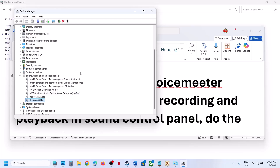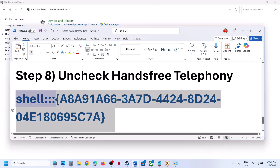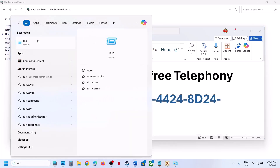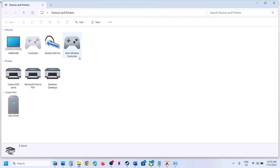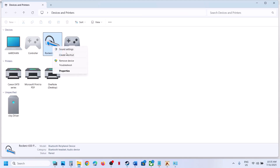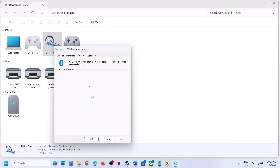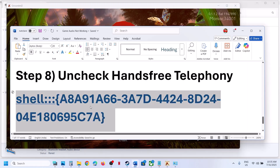The next step is to uncheck Hands-Free Telephony. Copy the command provided in the video description, open the Run box (search 'Run' in Windows), paste the command and click OK — this will open Devices and Printers. Right-click on your speaker, go to Properties, then the Services tab. Uncheck Hands-Free Telephony, hit Apply, click OK, and relaunch the game.